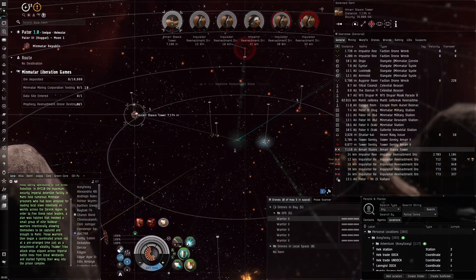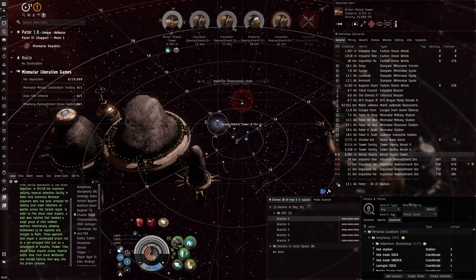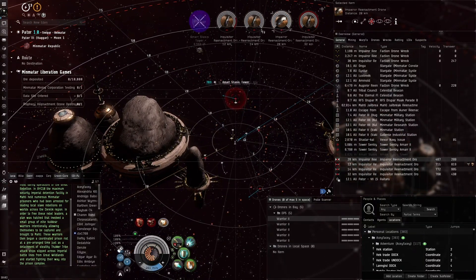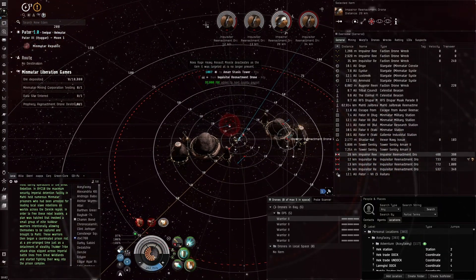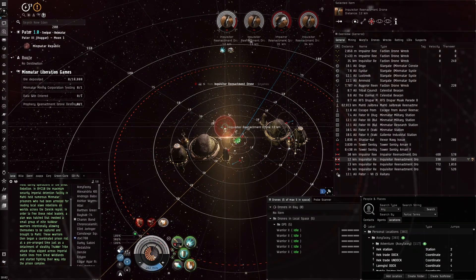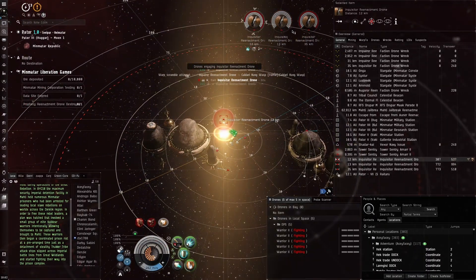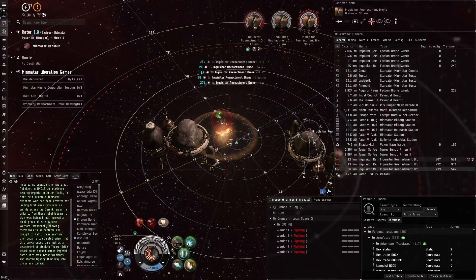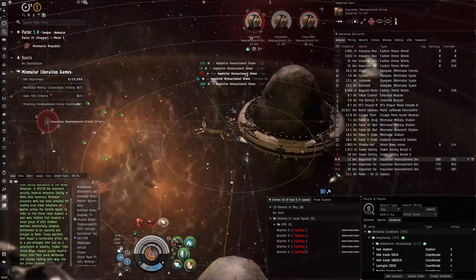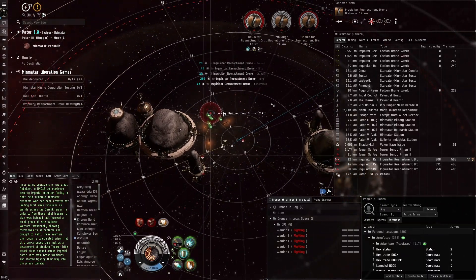I'm a bit worried about the drones because of drone aggro here. I'll save them for the boss, or use them only if NPCs get close. One thing I hate about drones is when the NPCs are very far away — if they start attacking your drones, it takes a long time to recall them and they might get popped in the meantime. This Inquisitor is going down pretty fast, but the guidance disruption is quite annoying — makes everything go a lot slower.